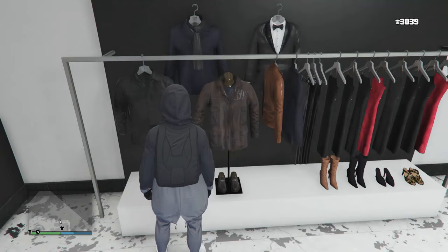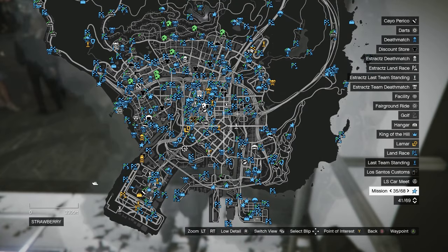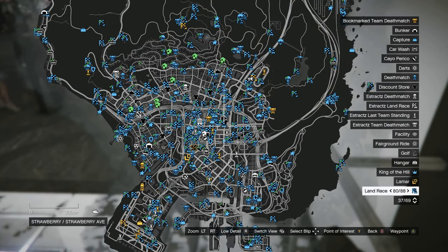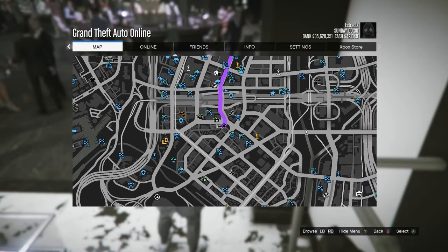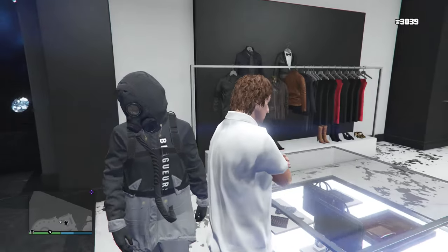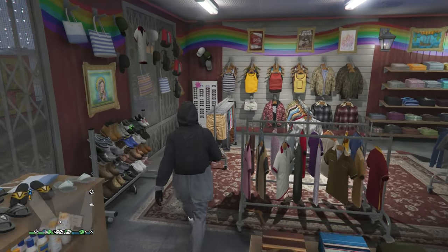After you equip that hoodie, back out of the tops. For the rest of this outfit, head to a clothing store. I recommend going to a clothing store near the strip club so we can do the rest of the outfit there. When you get to the clothing store, head over to the pants.